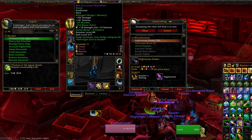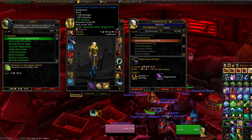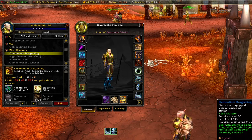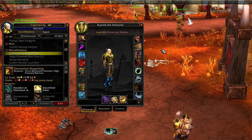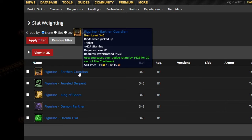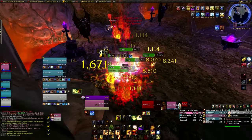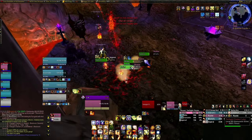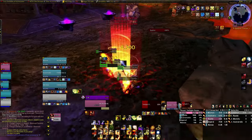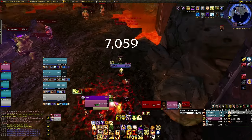I already had engineering and jewelcrafting at a decent level from Wrath of the Lich King, so I didn't have to spend more than a thousand gold scaling both professions up. From both engineering and jewelcrafting I got myself a few upgrades, but the real reason I wanted to get them up now was so that once I got my first chaos orb, I could instantly craft the 359 goggles from engineering. I also wanted to get to 500 jewelcrafting so the quest for the trinkets could start dropping — though not a single quest ended up dropping during the entire session, so perhaps someone can comment below on the best way to get them.